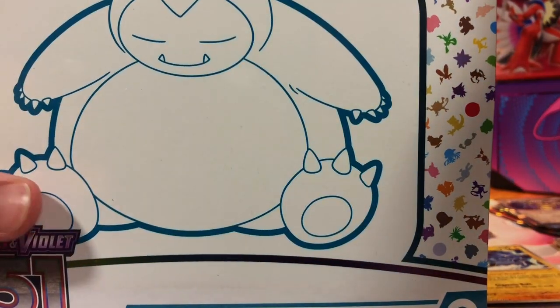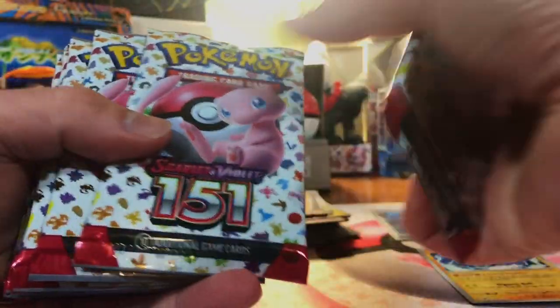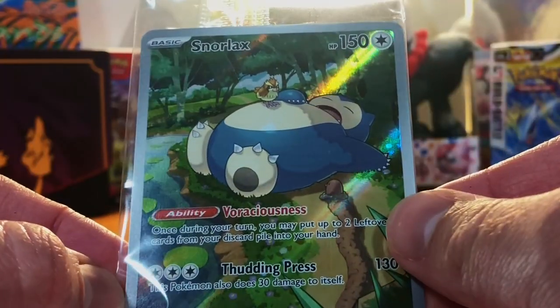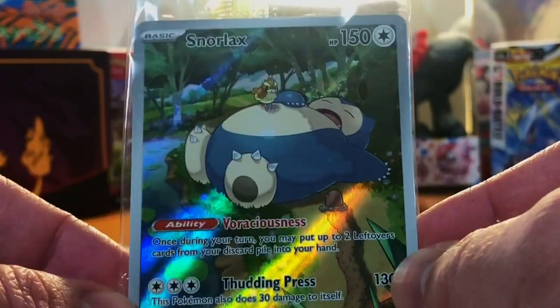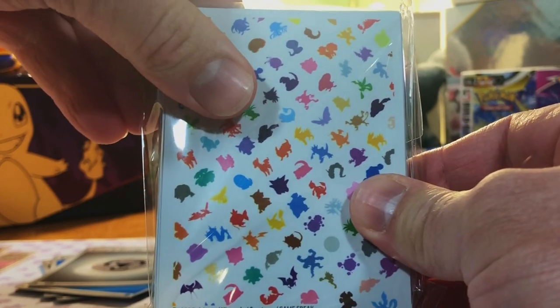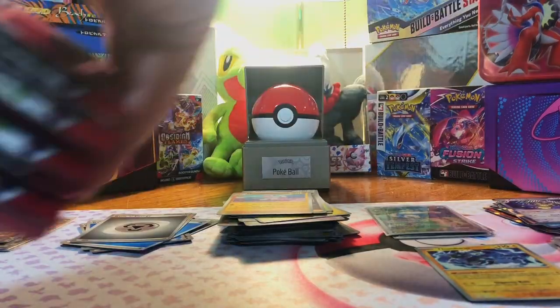Now getting into the Pokemon 151 ETB. We won't get into the counters — we want our nine booster packs and a code card. Our promo is Snorlax. You can pull this in packs out of the Japanese 151, but in the English ETBs it's the promo. I love this card — let's sleeve this up. And they've got these very nice sleeves.